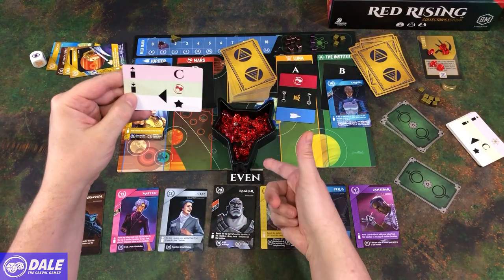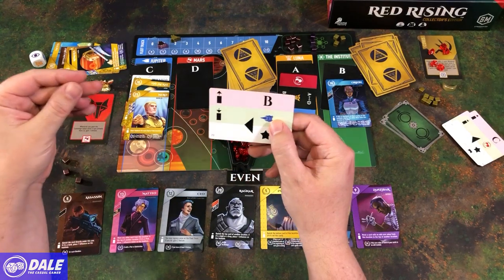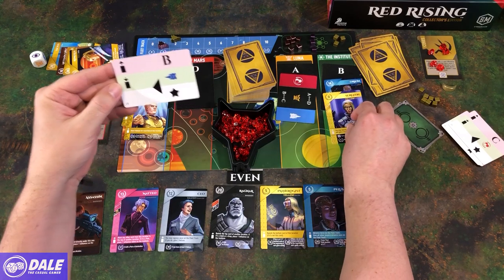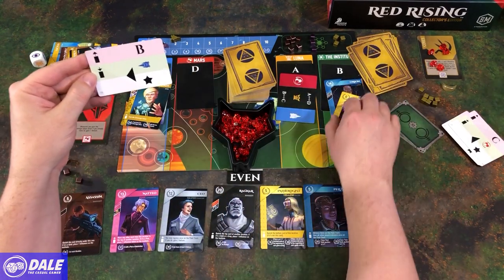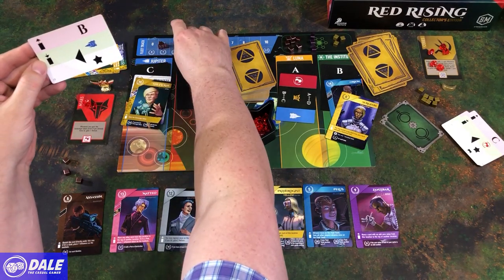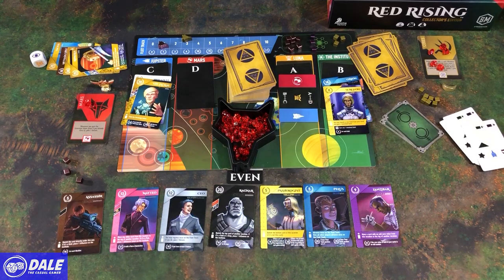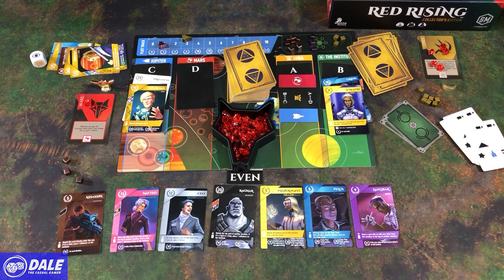Two more AI cards. Playing to C, picking up from Mars and getting the ability — so another even. Because we keep putting evens out there, it's kind of working against us. I'm trying to keep odds, which means I'm playing my evens, and the AI is trying to pick up evens. Maybe I should have a better strategy. Playing down to B — got a Surgeon — picking up and getting the fleet ability. Well, there are no odd cards out there. This could be a problem for us.